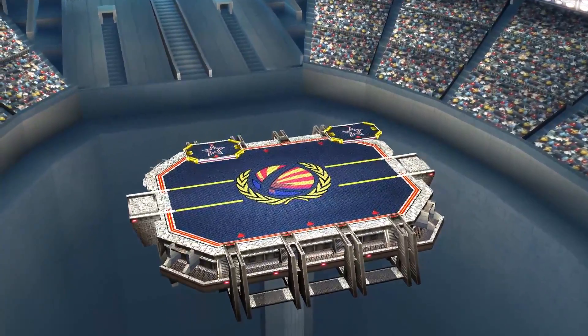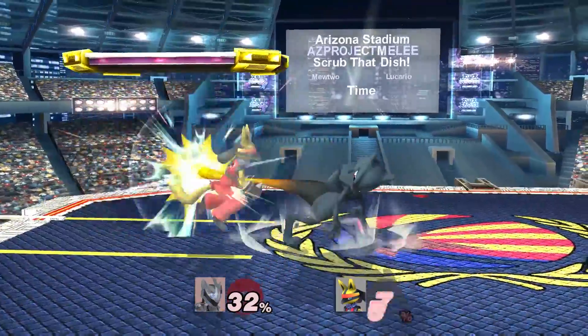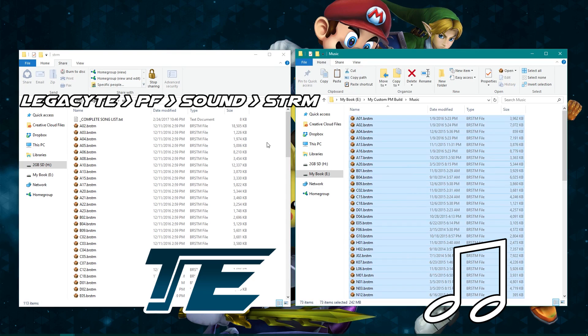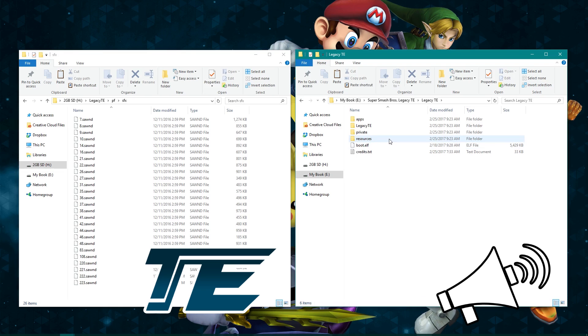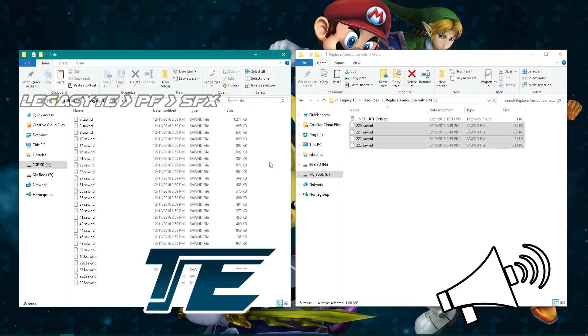We get it — you want your Smash scene's custom content in your tournament setup. Well, we have good news for you. TE was built to be easily customizable. Feel free to copy your music over, as the songs will appear on the same stages as they did in vanilla Project M. However, keep in mind that the titles of the songs may be inaccurate. You can copy any Project M 3.6 announcer too. We've included the stock PM 3.6 announcer in the Resources folder.